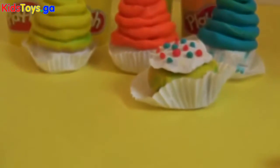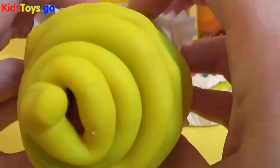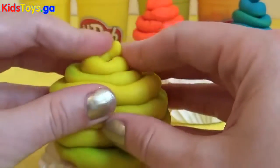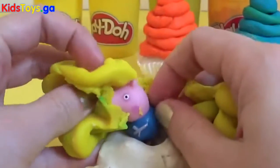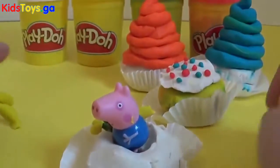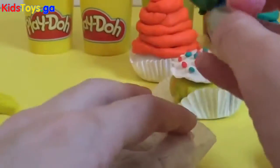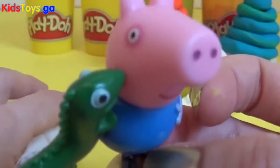And next we're going to open the yellow cupcake. This looks so delicious — yum yum! So let's check out what's inside the yellow cupcake. Ta-da! It's George! Hello George! And look — George has his dinosaur, and he comes from Peppa Pig. Hey everybody, we all love Peppa Pig.